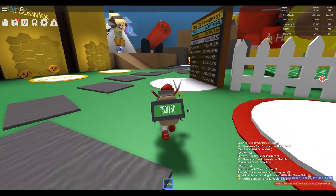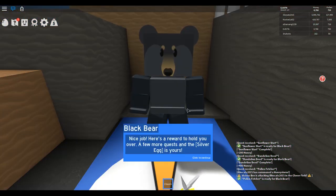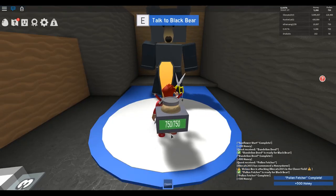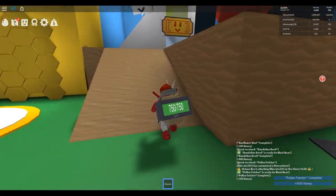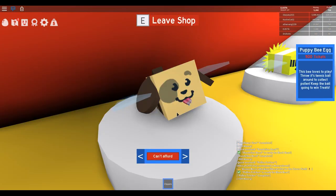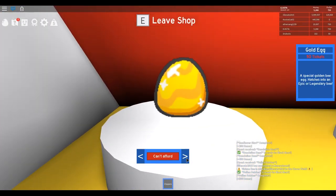Let's go over and talk with the bear. He says: 'Nice job. A few more quests and a silver egg is yours.' We got to do one more quest. But what's up here — maybe these are pets that we can have fly around with us. We can't afford any of them, they're tickets. That is a ticket shop.